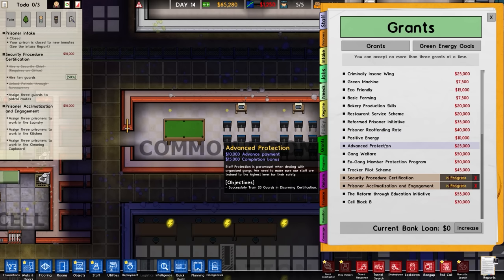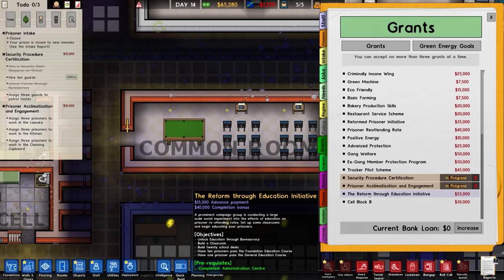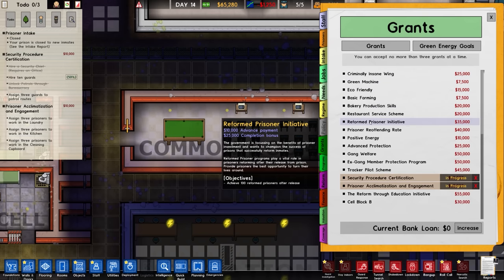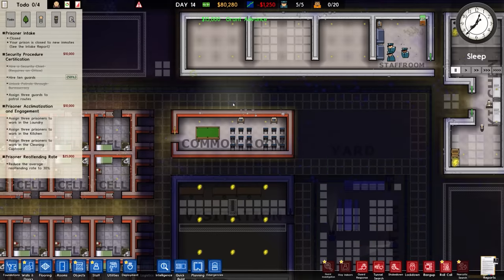Advanced protection train - 20 guards in disarming certification, maybe. Reform through education initiative, no. Green machine, no. Bakery and all that, no. Prisoner re-offending rate - reduce the average re-offending rate by 30%, that's probably one we'll never see. I'll pick it up anyway just for the 15 grand.